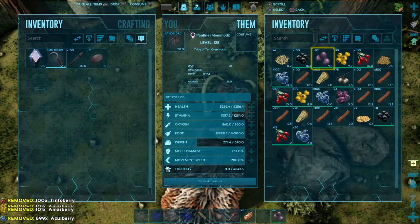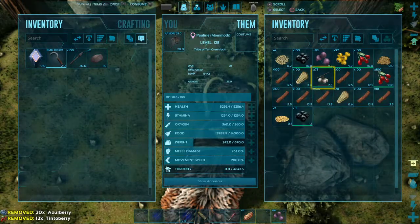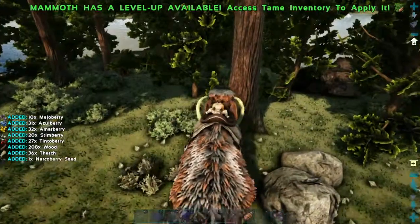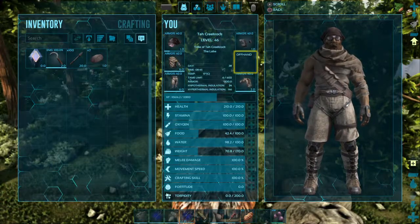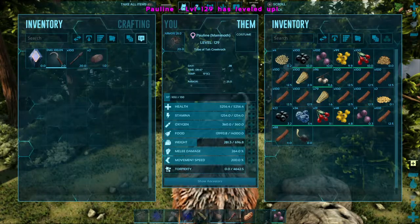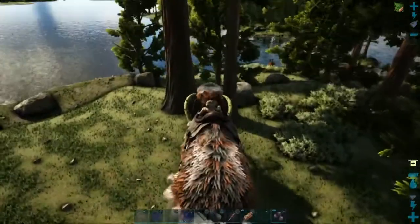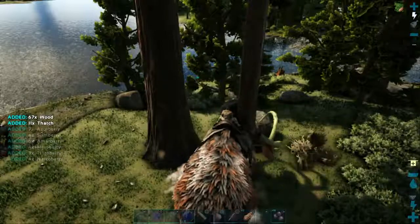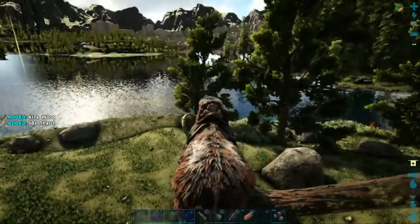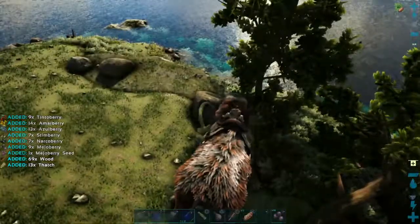I should save the narco berries though. That should be alright — gives me a little bit more carrying capacity. I'll start leveling up the mammoth's carrying capacity. That's me — let's get the mammoth going here. Yep, that didn't go up very much. Well, that's quite a pile of junk I left there. Yep, this is definitely the way to collect wood. Not too bad on berries either.